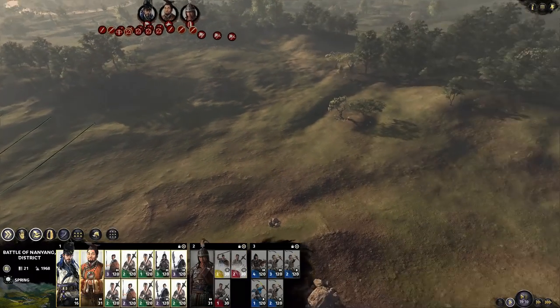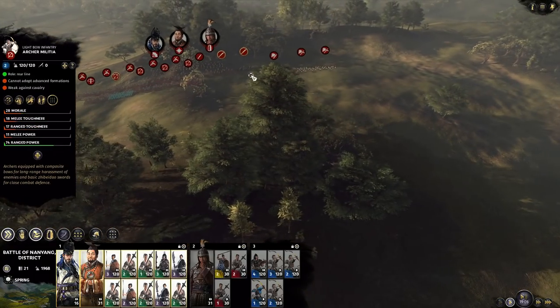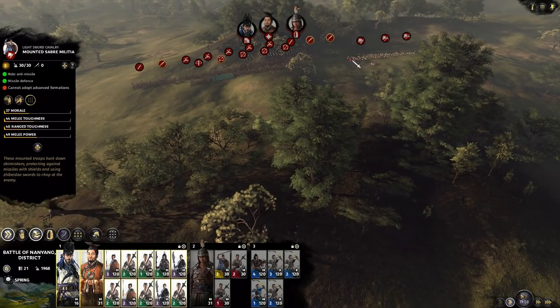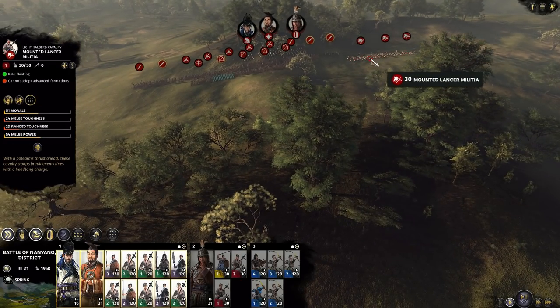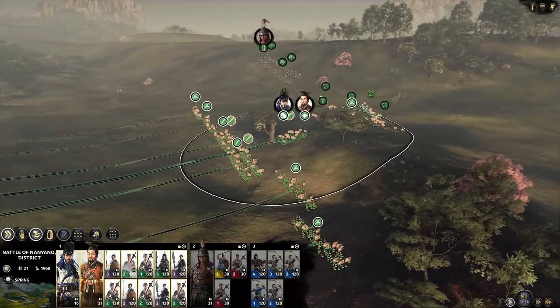The formation that the enemy has chosen is pretty much standard: archers in the front, infantry in the back, and then there are three mounted lancers — actually two mounted lancers and a sabre militia.